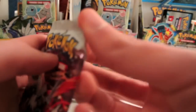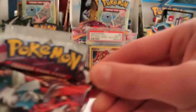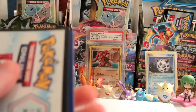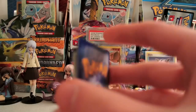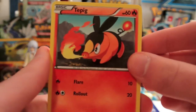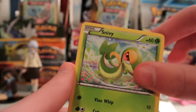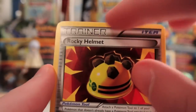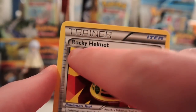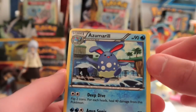Let's see what we got here — a little piece tore off of it. Code card. And we have a Tepig, Patrat, Venipede, Switch, Snivy, Rocky Helmet — and that has a bit of damage on it; you can see that little white stuff up by the R, which is really weird. Snorlax and Azumarill. Interesting — I don't know what happened there.